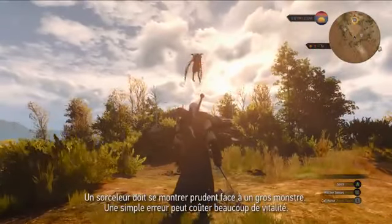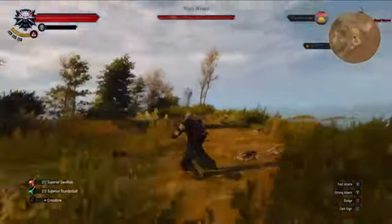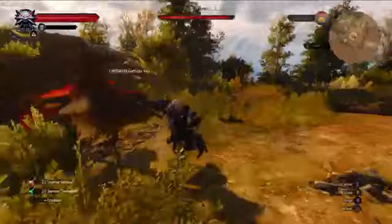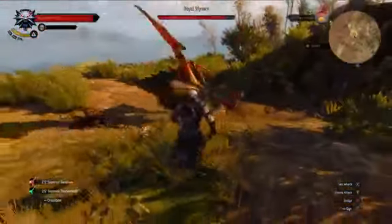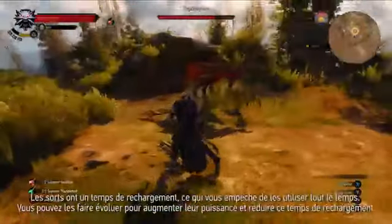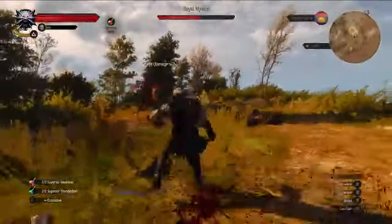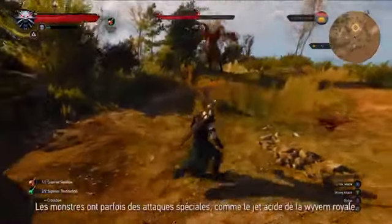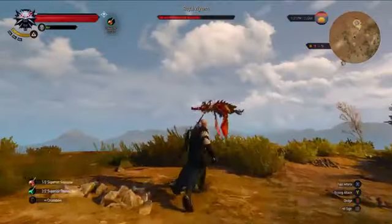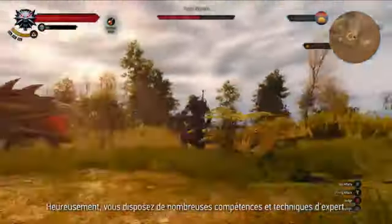A Witcher has to be careful when fighting a big monster. Simple mistakes can cost you a lot of health. Keep your distance and look out for special attacks. Magic spells have a cooldown that prevents you from using them all the time — level them up for more power and shorter cooldowns. Sometimes monsters have special attacks like the acidic spit of the Royal Wyvern. Mashing buttons will rarely bring victory. Fortunately, you have many skills and expert moves up your sleeve.